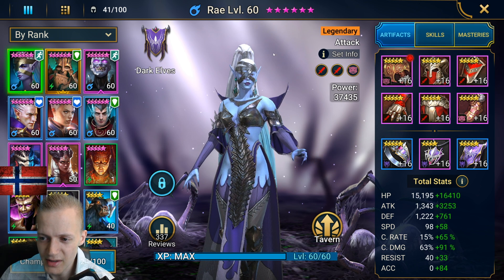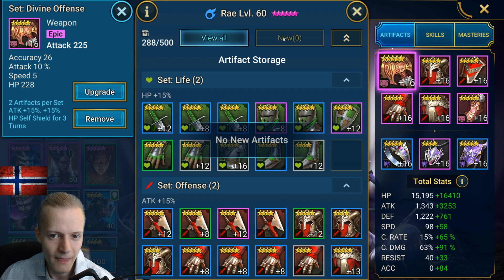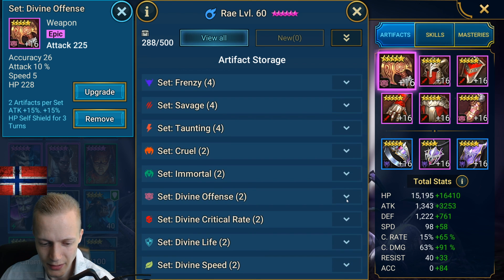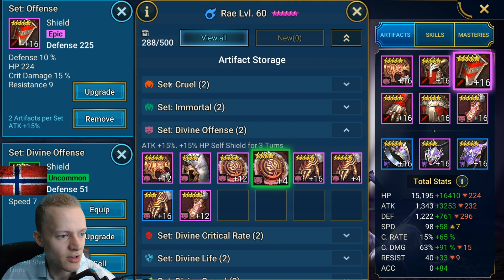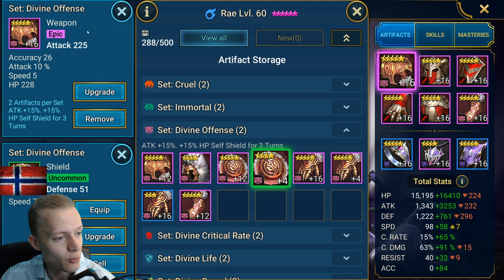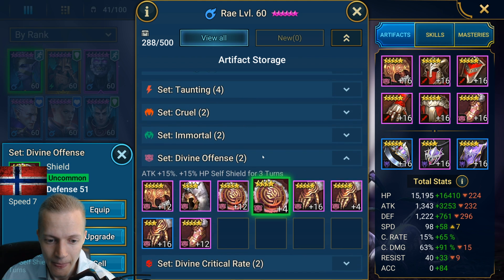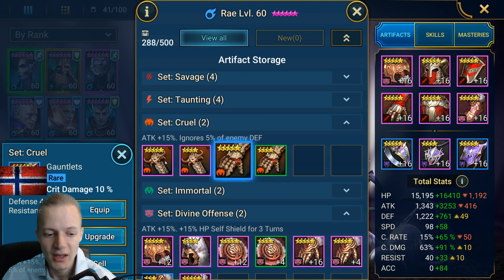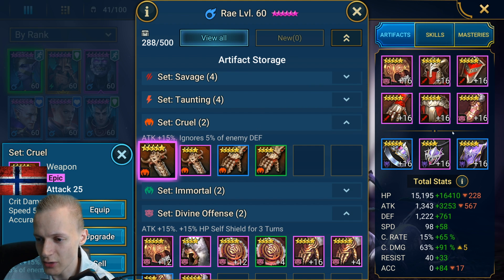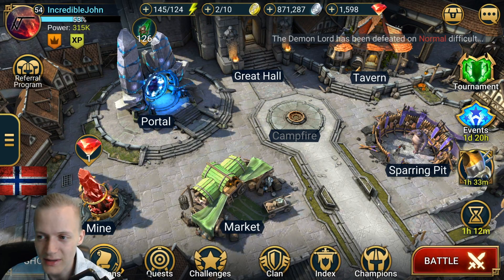Let's see if this weapon fits into Divine Offense. I have a shield giving seven speed but it's kind of useless otherwise — it doesn't give accuracy, just crit damage. This Cruel weapon gives five speed and a lot of accuracy. If I swapped it in I'd need one more piece. Unfortunately I don't have another good Cruel item so I can't complete the set, but that would have been nice.